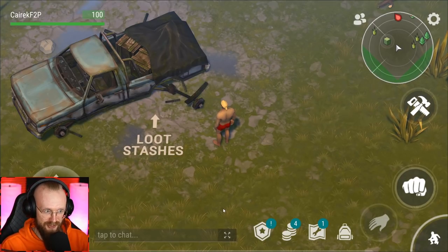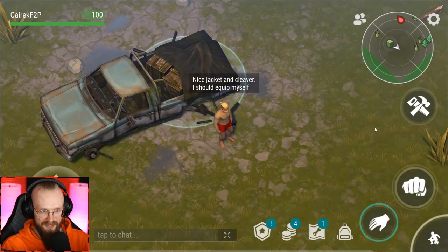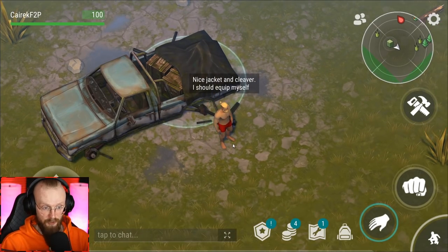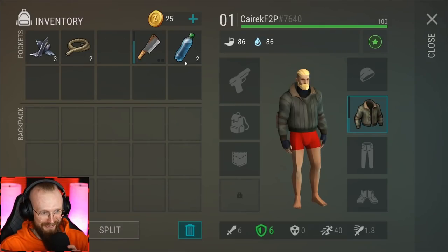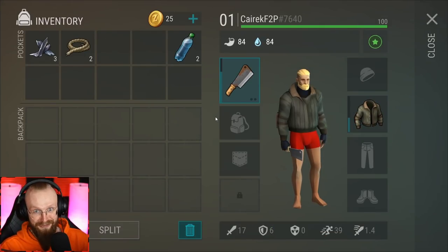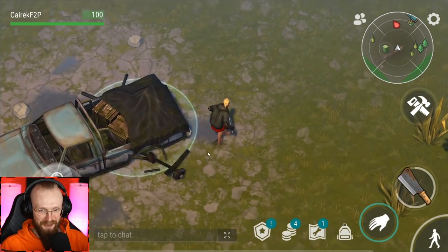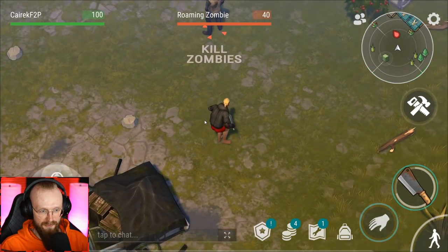First things first, we have to go and loot this truck. Inside of the truck we're gonna get some basic items, so let's take all of them. Nice jacket and cleaver — I should equip myself. Obviously we're gonna do that. My last free-to-play series are almost three years old at this point, but we equipped this jacket, we got ourselves a cleaver. So without further ado, let's go and kill the zombies.